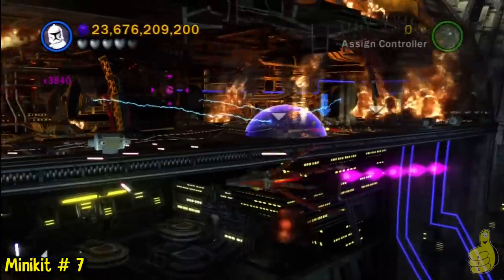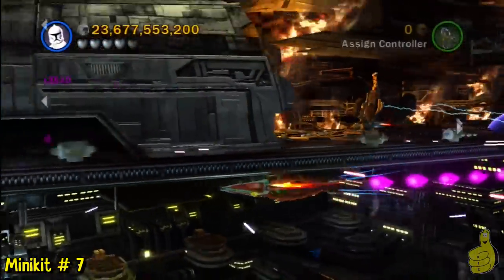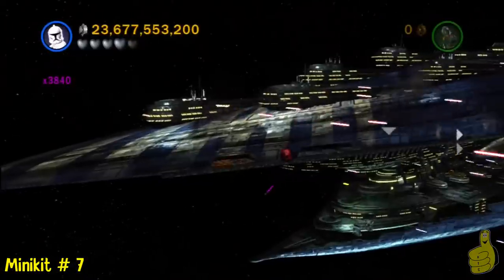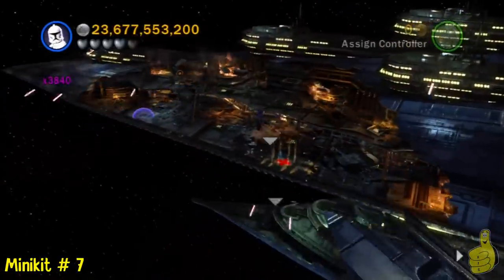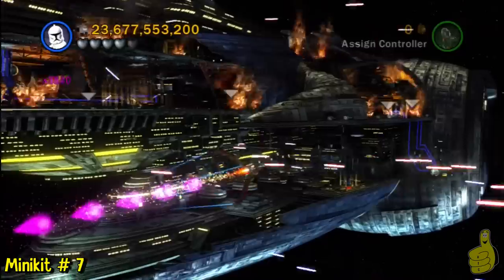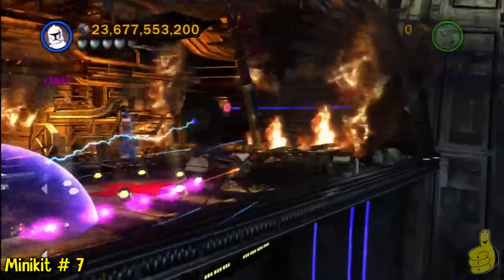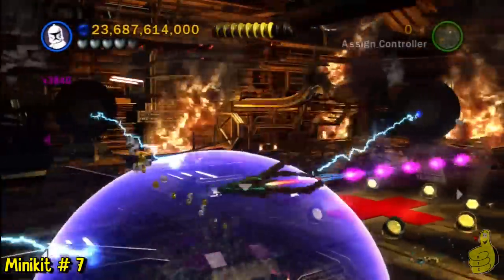I decided to go over to the left first and destroy that panel — I don't know what I was thinking. It seemed like a good idea at the time. I forgot that I had the ship with all the protons on them. We're going to destroy all this stuff over here so we can land on that landing pad there.